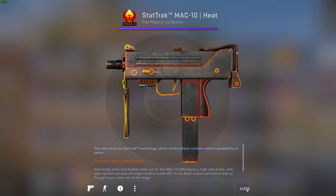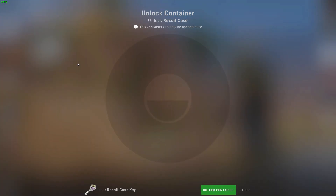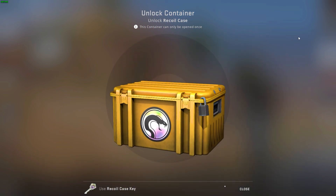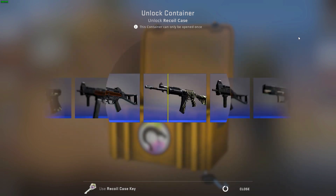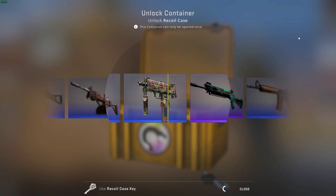Triple 888 float though — could this mean that in the next case I will get gold? So let's open a Recall case then for a factory new gloves. Three, two, one — let's go! Triple 888 float before that could only mean a gold in the next case, not this one.